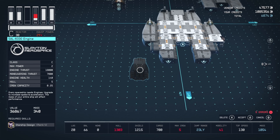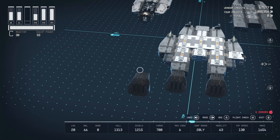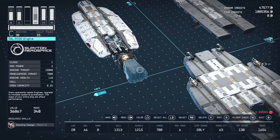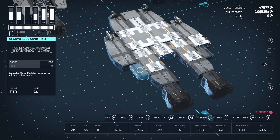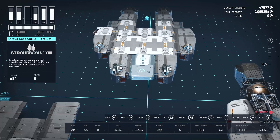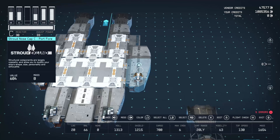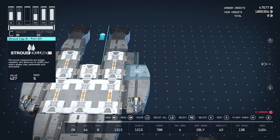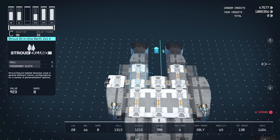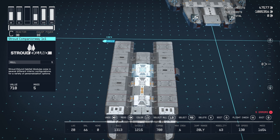One engine gives us 40 mobility, so if we had three of the same exact engines we could bump mobility up to 100%. You'd need to go to the Stroud-Eklund area to get those. For storage, we have two Panoptes Da Gamma 1000 cargo holds — 210 each. For structural pieces, we have the Stroud Nulls Cap beat for bottom, plus four Stroud Nulls Cap seats, and the Stroud Cap beat port aft and starboard aft.